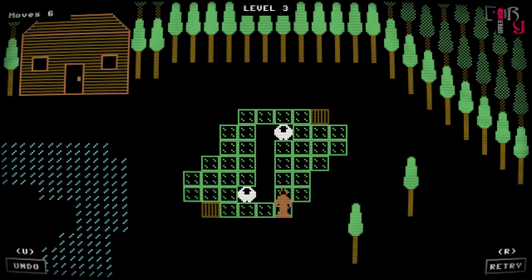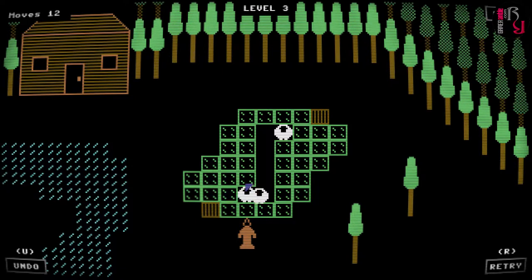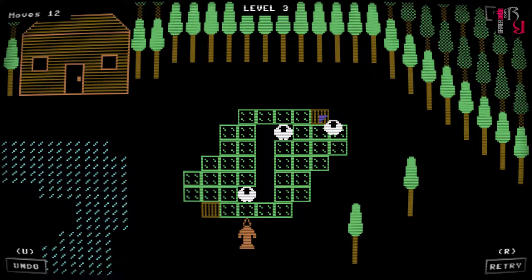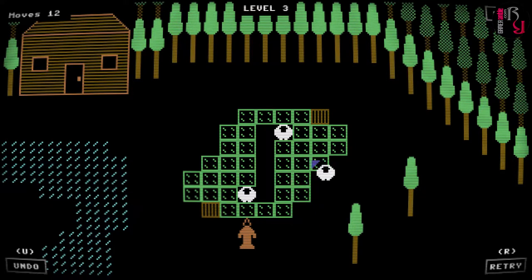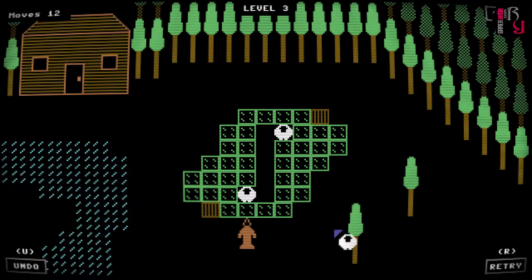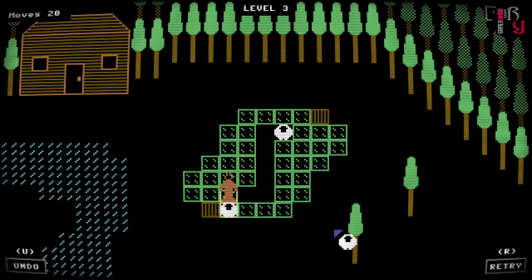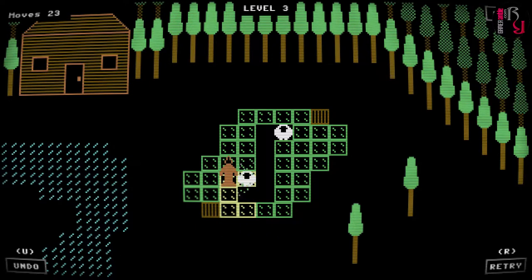I'm thinking that this sheep should actually go into that cage, but how? Because then this one can go another route. This is way trickier than it looks, or I'm making it complicated myself. Oh, you can't stand on the cage — okay. Feel free to jump in at any time and offer assistance.